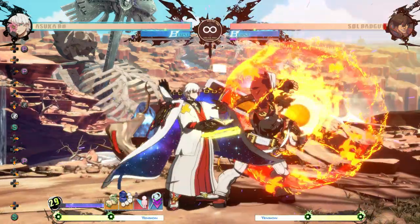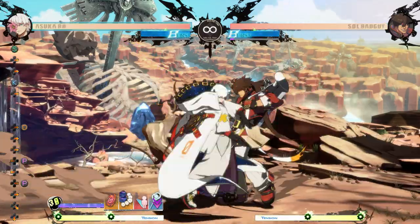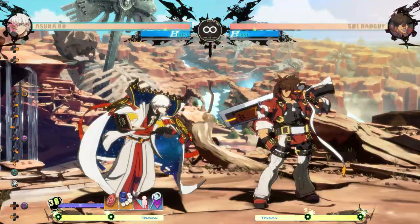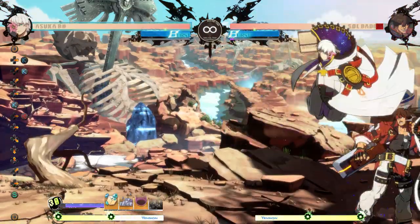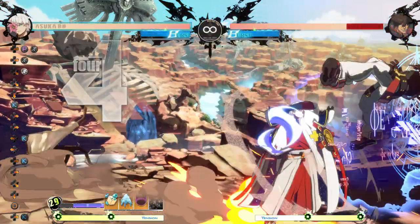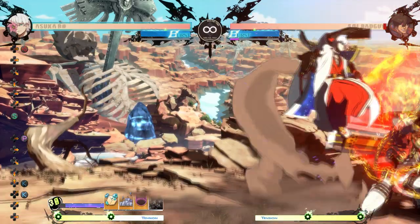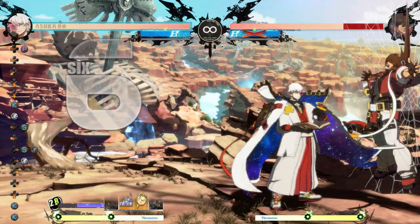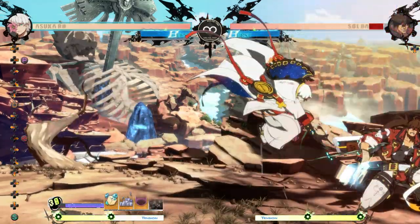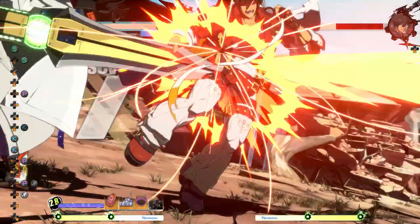Starting off spell-specific pressure, the explosion spell gives an unmashable strike-throw mixup to the guard crush. It can be done without doing a dash cancel, but it makes it harder. Also TK'ing the spell into a falling JK gives a 50-50 of double jump JK for fuzzy overhead versus land low. The rising JK can be comboed from a decent number of spells, but needs to be cancelled straight from the JK. Alternatively, you can do air back dash JD for a later-hitting overhead, but this does not true string so they can take a few defensive options.